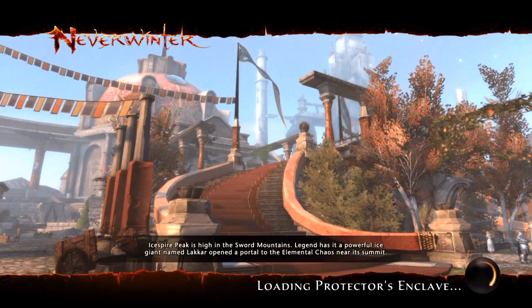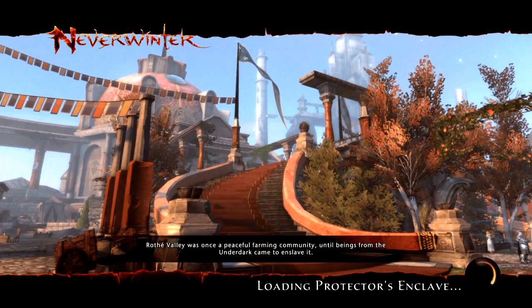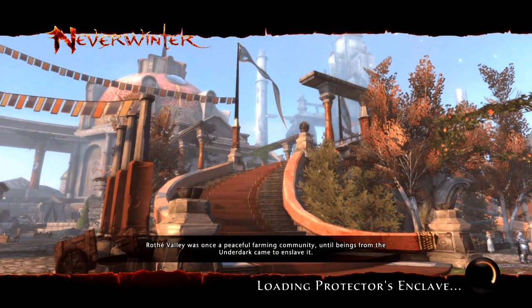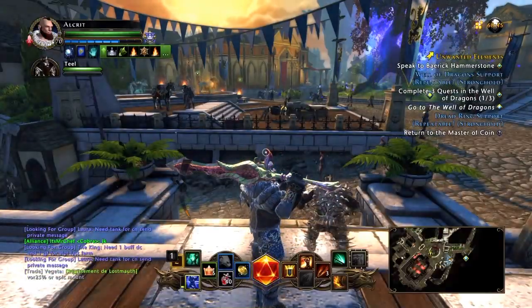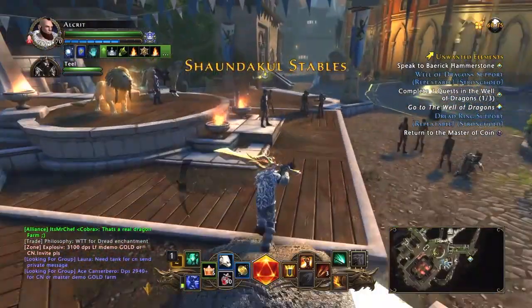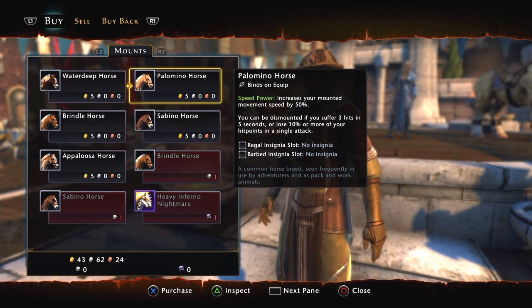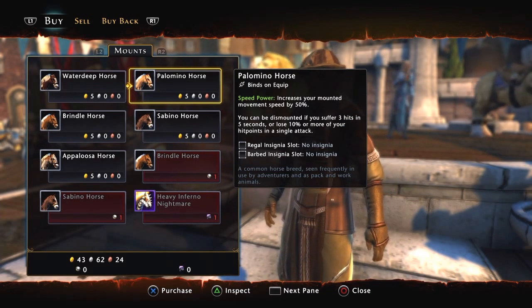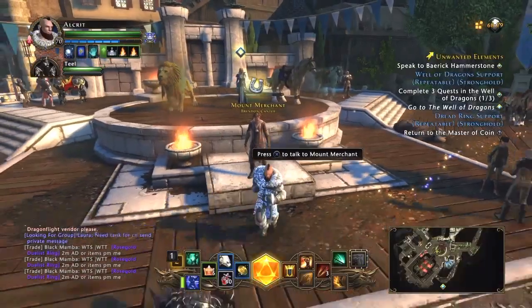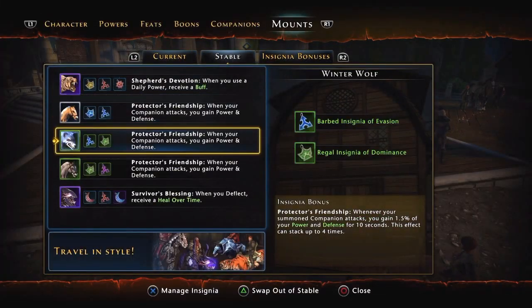These are coinciding together to help you out, and I've got three of them. I'll show you where you can get those mounts. As for companions, I found the Striker companion to be more beneficial because he's constantly attacking, so he's constantly causing the bonding runestones to proc. Here is where you can get one of the horses — the Palomino horse, and it needs a barb and a regal on it.